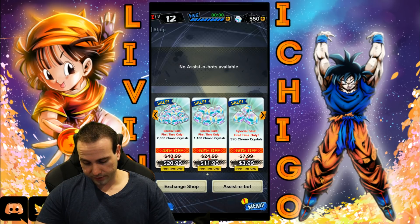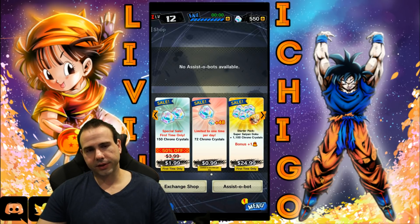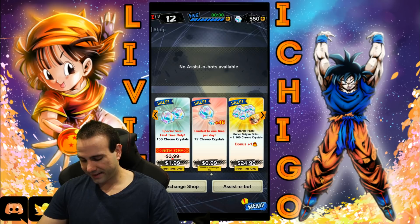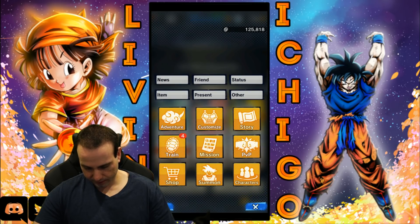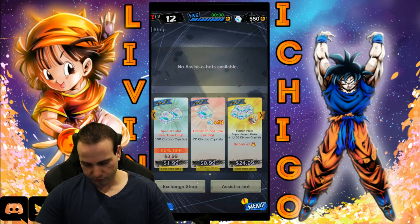The other deal is $25 for one multi and 100 Chrono Crystals. You can also get the starter pack which is Super Saiyan Goku and 1100 Chrono Crystals for $25 plus one bonus. Let's go ahead and look at the information right here.